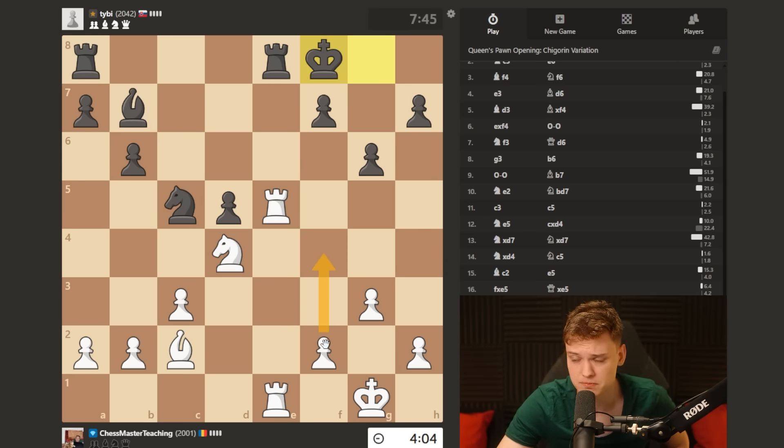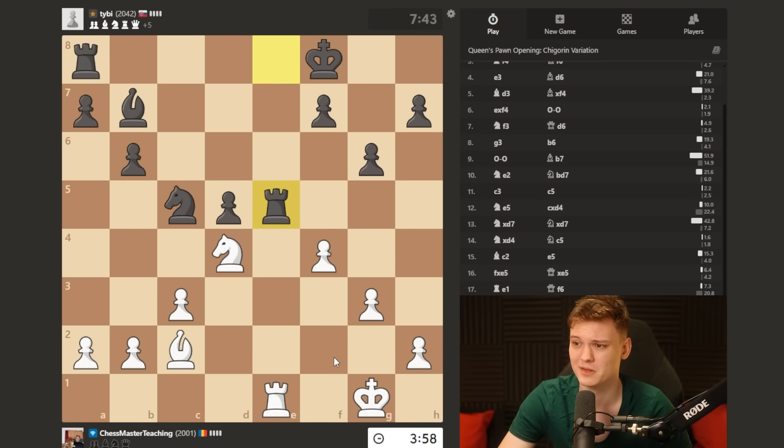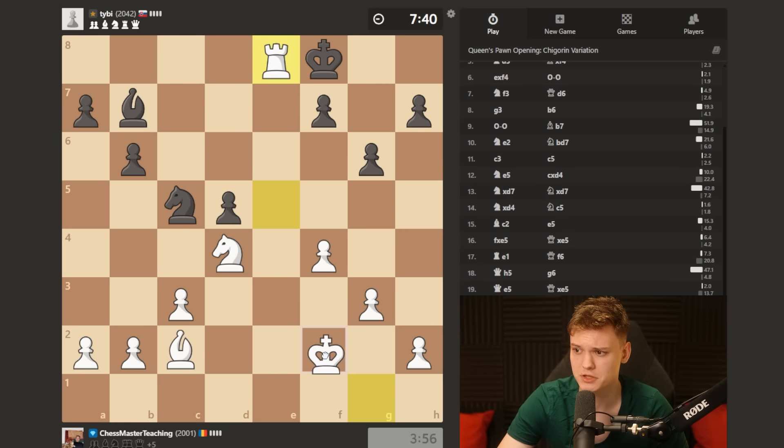F4 is pretty much to my liking. F3, it's more flexible, but now f4 has to be good here. He's gonna trade rooks, rook e8 - yeah, all standard. I don't have a way to avoid this, but we're gonna bring the king and then try to play for b4.